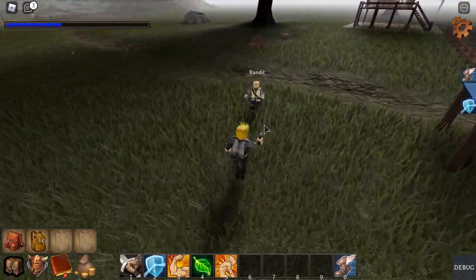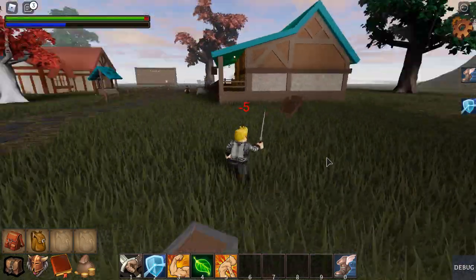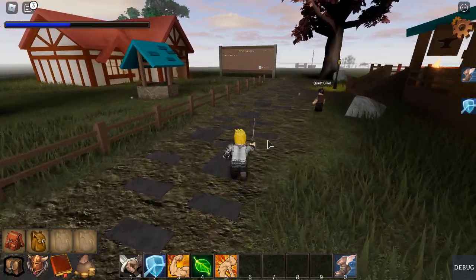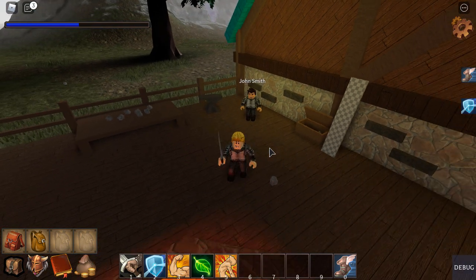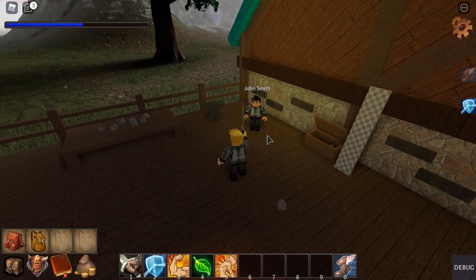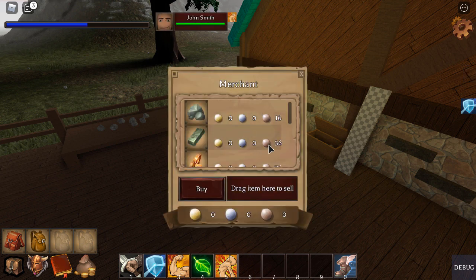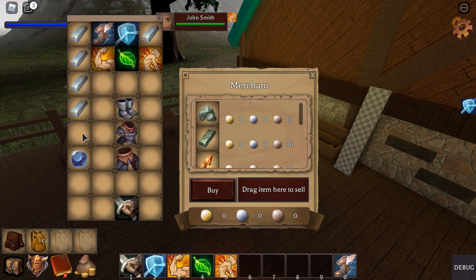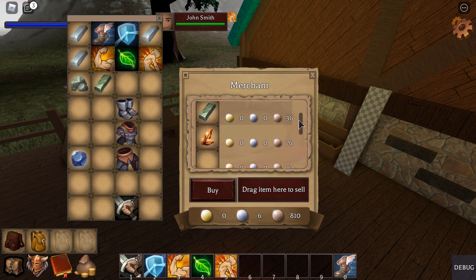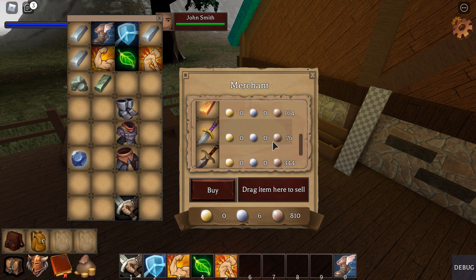I'm going to make combat a little bit more challenging, but of course the harder the challenge, the bigger the rewards. Here's what buying and selling looks like in my game. You can go up to an NPC merchant and bring up the merchant interface. You can buy and sell items here — to do that, you just drag an item to sell it. You can also buy items by selecting an item and then pressing buy. It checks your money on the server side, so if you don't have any money, it's going to say you don't have enough.